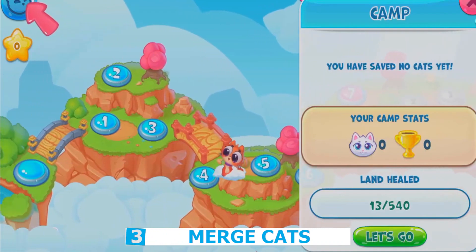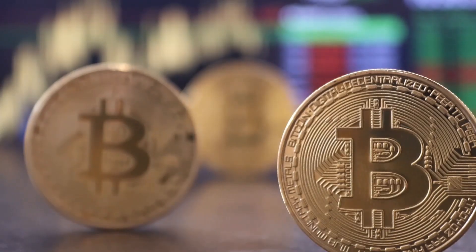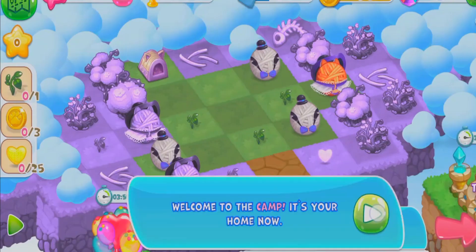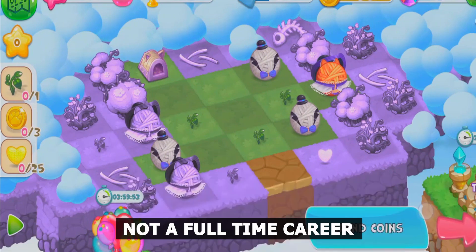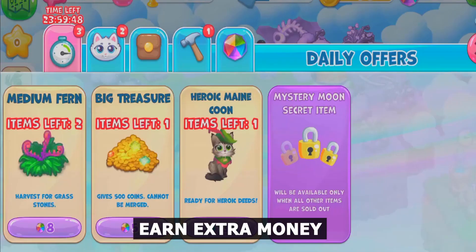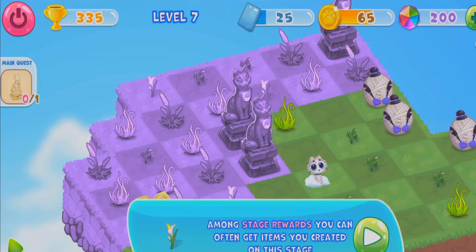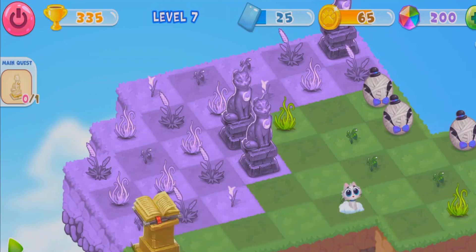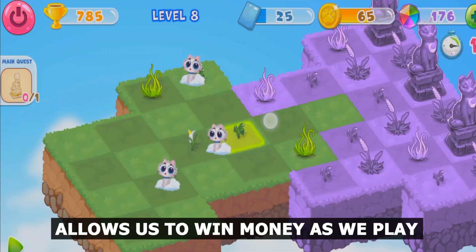Number 3: Merge Cats. If you're looking for a fun method to earn and learn about cryptocurrency, this game is for you. You can combine cool kitties you win in the game by competing in races and making a little money at the time. While not a full-time career, it is a fun way to earn extra money. I'd encourage it to everyone who wants to have a good time and see what the blockchain's power can do. Even while the game is similar to ones we play but never win money at, this one allows us to win money as we play.